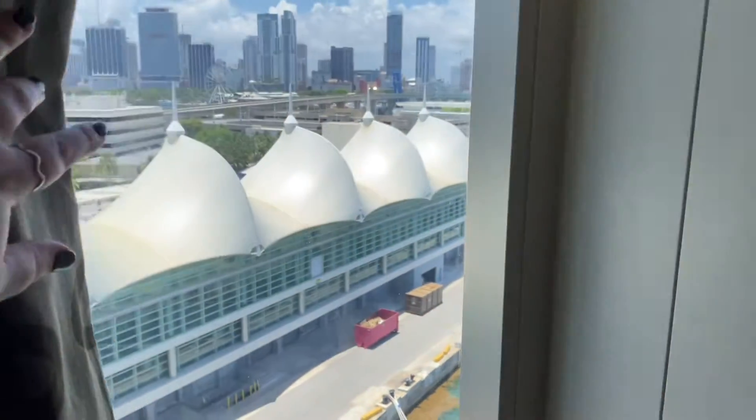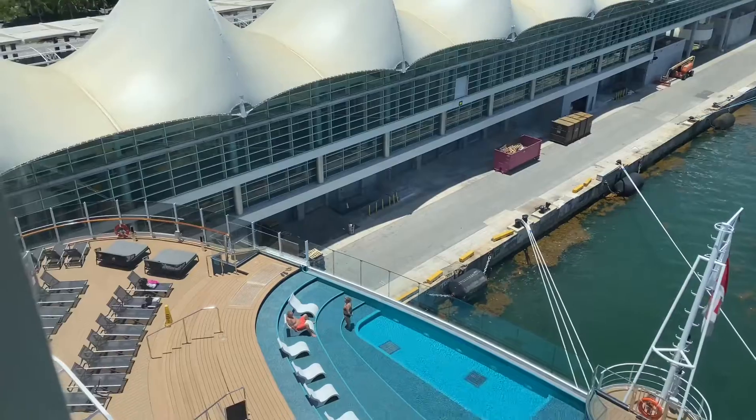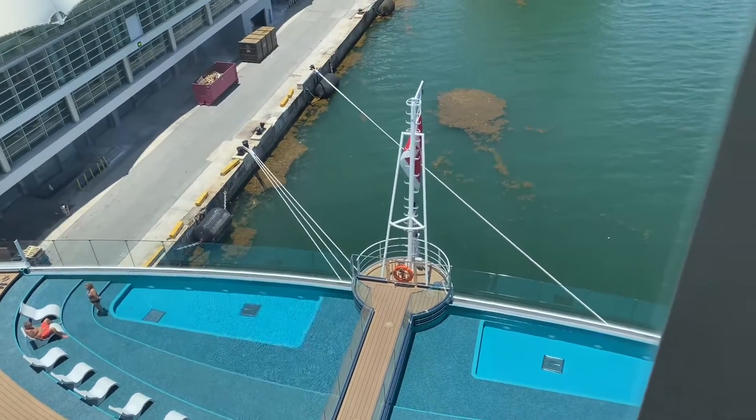So in this amazing cabin, 13299, we'll start off with the first thing: there's a little side window over here that overlooks this amazing, beautiful infinity edge pool overlooking beautiful Port Miami. And for those that are curious — yes, this image will change every day. We get that question a lot: 'How come my view doesn't change?' It'll change!